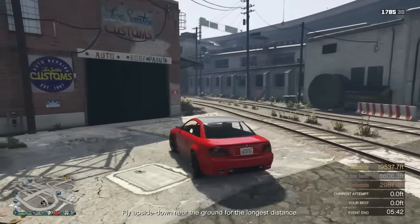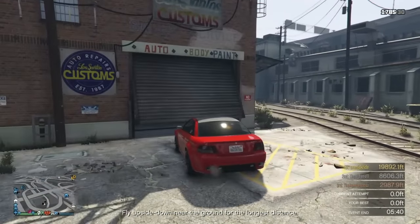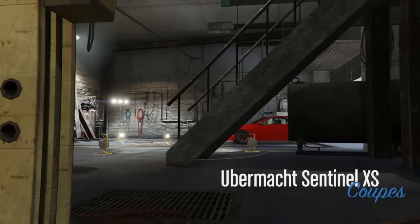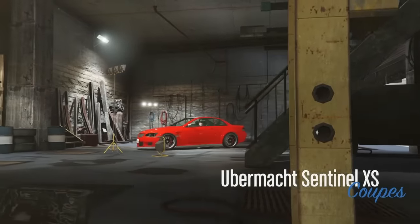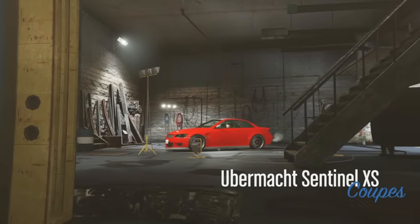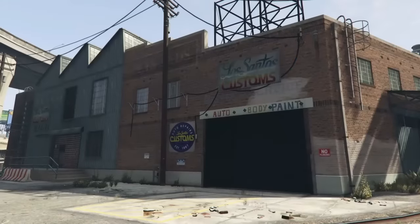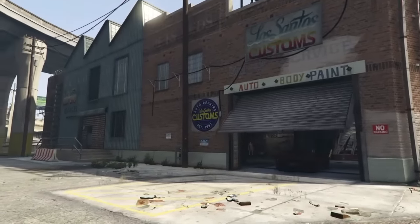We're going to continue and take it into Los Santos Customs. We're not going to do anything — just drive in and back out again to register that we want this car. We're telling the game we want to keep this car. So we drive in and back out — don't upgrade it, don't repair it or anything.